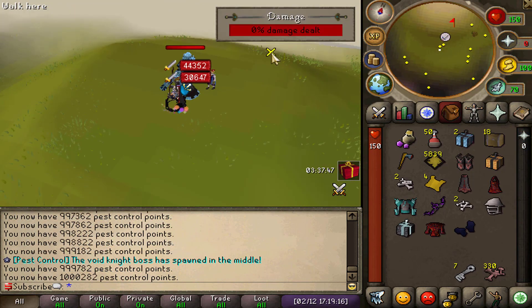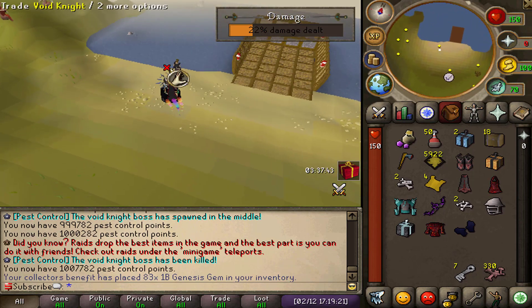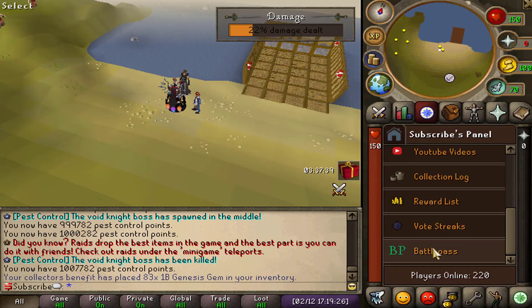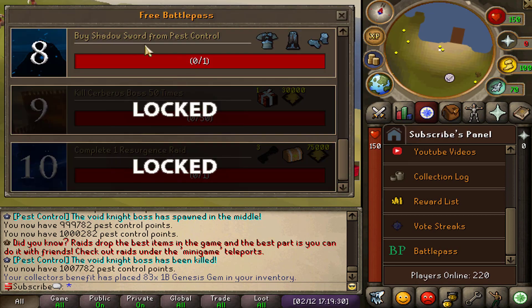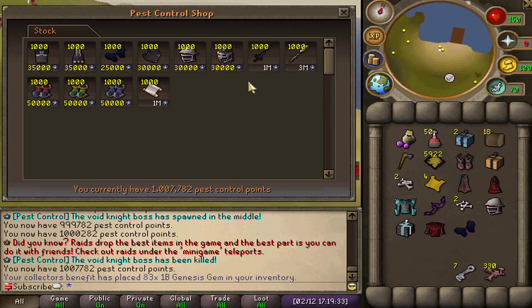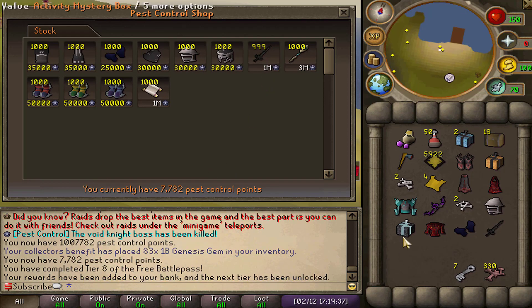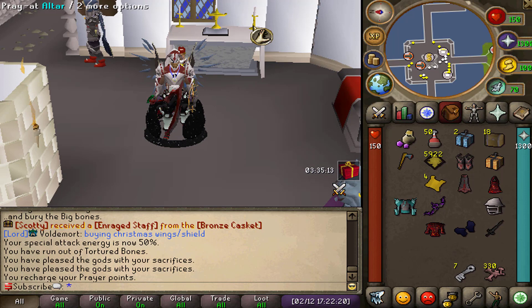After a very long time at pass control, I completed over 1 million pass control points which I can now use to buy the shadow sword. Just confirming it's the shadow sword from pass control — yes it is. Let's go ahead and do that, and we move up one more tier on the battle pass. That's going to be it for today guys — if you enjoyed, smash the like button, subscribe, check out Genesis for yourself, and I'll catch you in the next video.